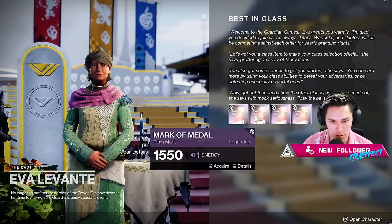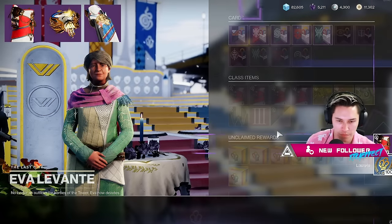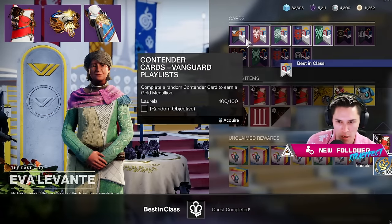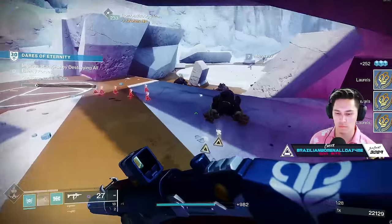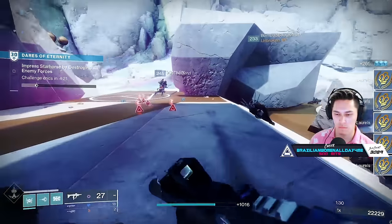You'll first need to grab your class item from Eva, and you'll need this in order to generate laurels. All laurels are pretty much the same — I know there's different colors: blue for hunters, yellow for warlocks, and red for titans.